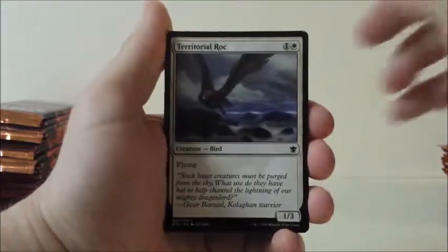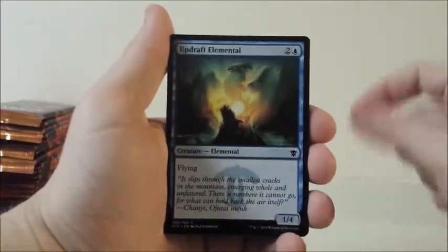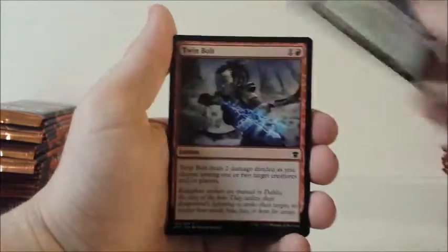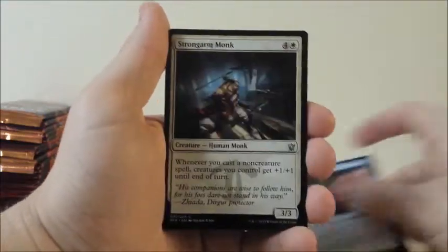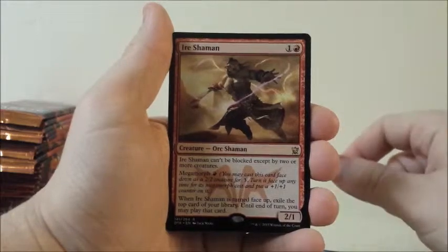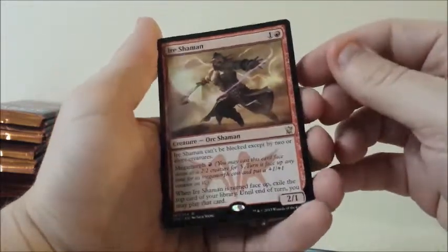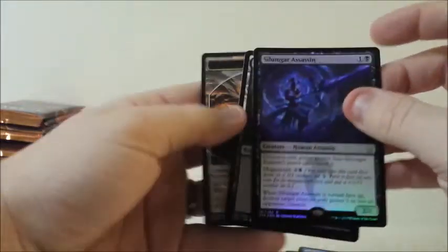Alright. Lose Calm, Territorial Roc, Mind Rot, Kindled Fury, Updraft Elemental, Atarka Beastbreaker, Twin Bolt, Naturalize, Duress, Learned from the Past, Strongarm Monk, Self-Inflicted Wound, and Ire Shaman — that's pretty cool. And a Silumgar Assassin for our foil rare. That looks cool for sure.